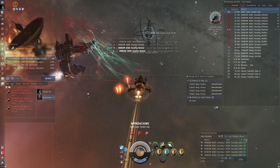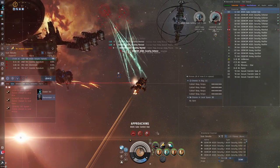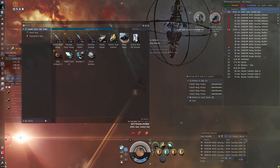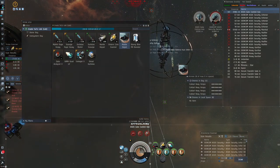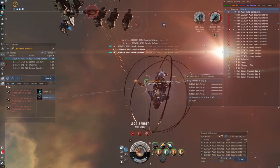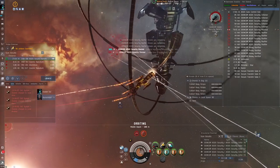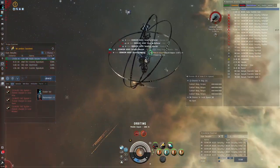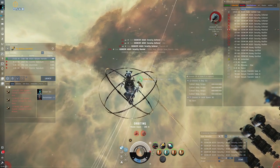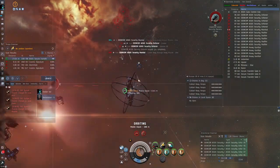The heavy gun emplacements do massive amounts of damage. Shooting anything to completion in this site will give you negative standings towards Edencom. Killing the battleship in the first room costs 0.002 standing towards Edencom. Normally the cruisers and frigates will close in on you — cruisers applying warp disruption and frigates doing webbing. In some cases, the other enemies other than the battleship will just pull range and not bother you with E-War, so you can basically ignore them other than tanking the incoming damage.